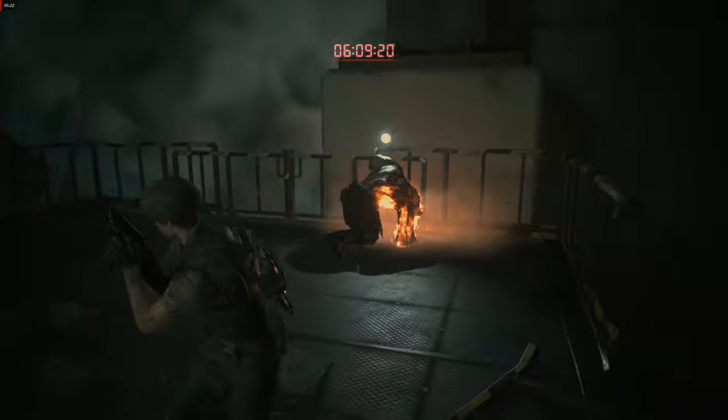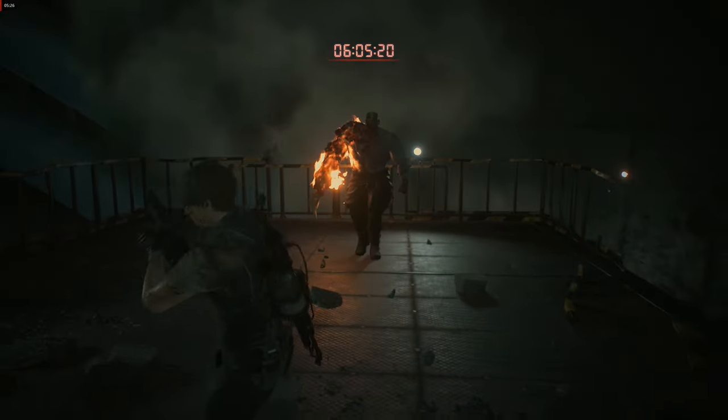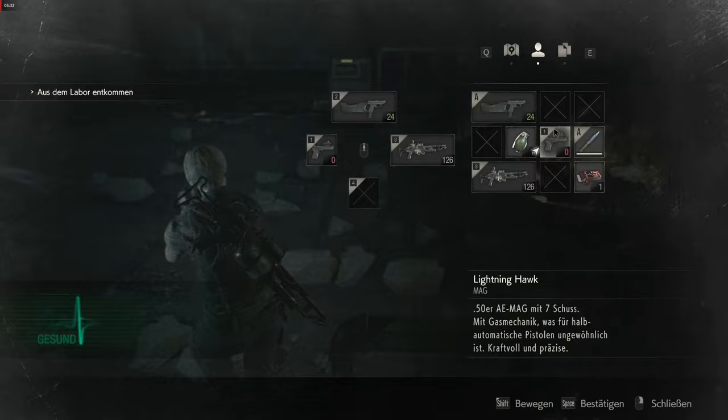The key is to survive until the countdown reaches under five minutes. Then Ada will throw you the rocket launcher, with which you can kill the Tyrant with one or two shots.